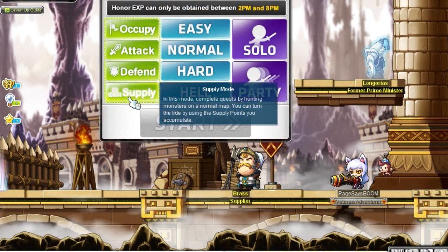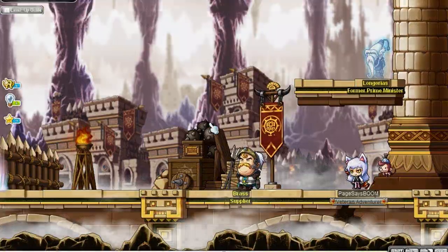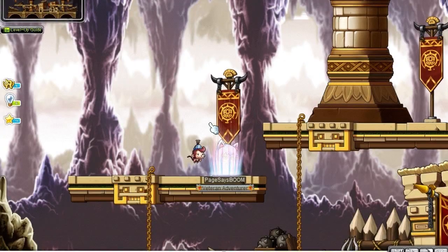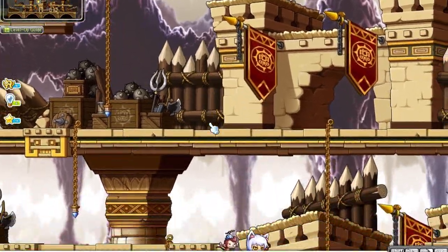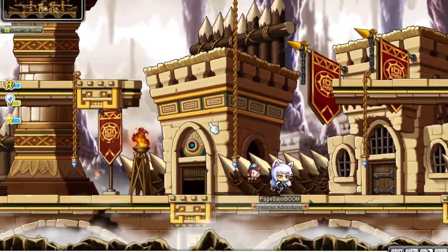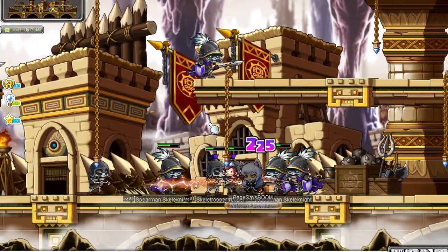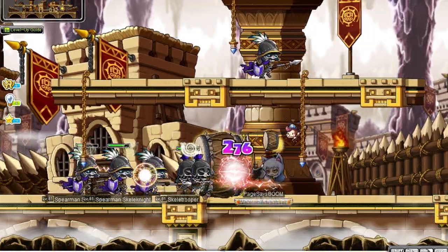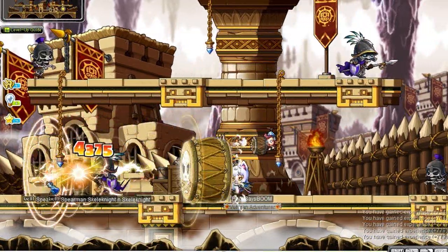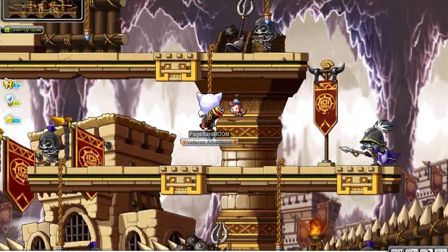Supply mode is basically a training map — it's not hard or hell mode, just normal training. You can get some XP from it. There was a tip from someone on Facebook: go with a full party queue at the lowest level you can enter Aswan and train there, because the XP is supposed to be awesome. Keep that in mind.